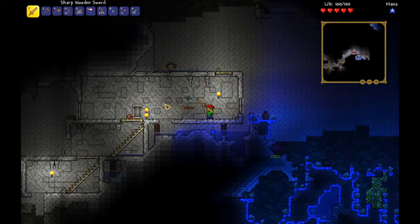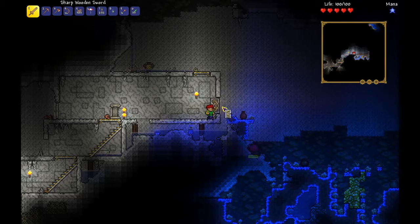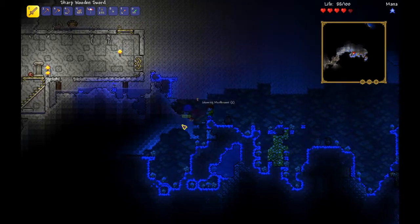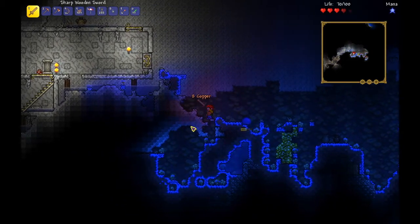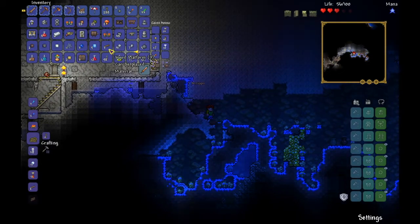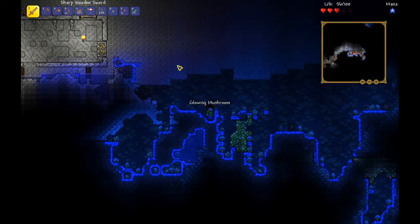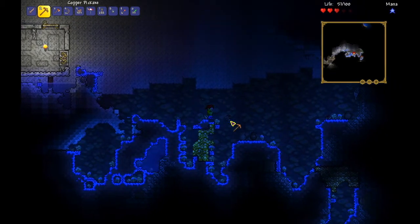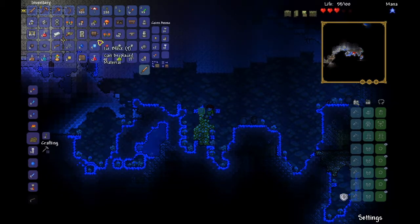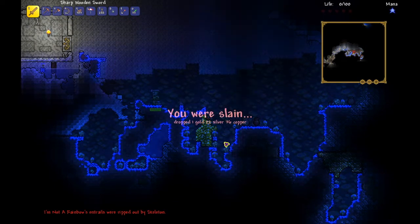There's a glowing mushroom biome — I'm not sure if I'm gonna be able to survive in it, especially since it's mixed with the granite biome. I'm gonna kill this guy though. Oh, double the dudes! I'm just gonna pick it up here. It looks like this might be a pressure plate. I want to get some of this gold — gold is really good in this game along with platinum. Oh geez, I'm about to die.